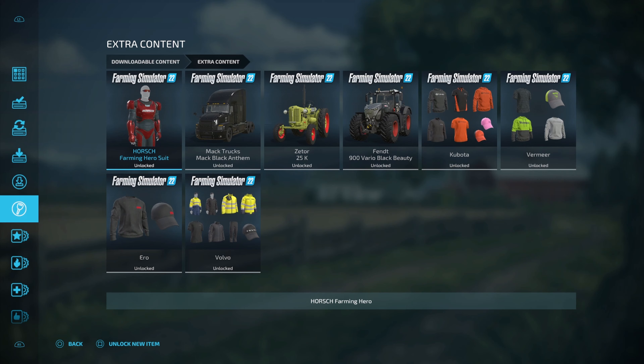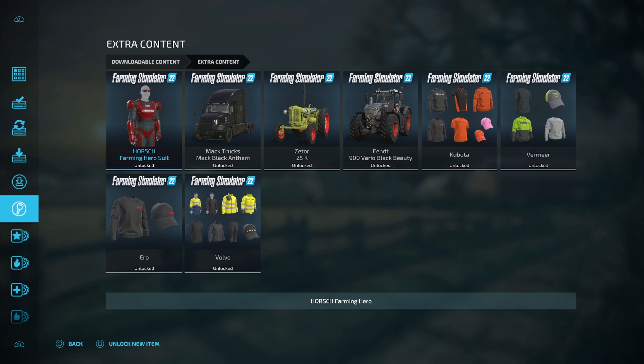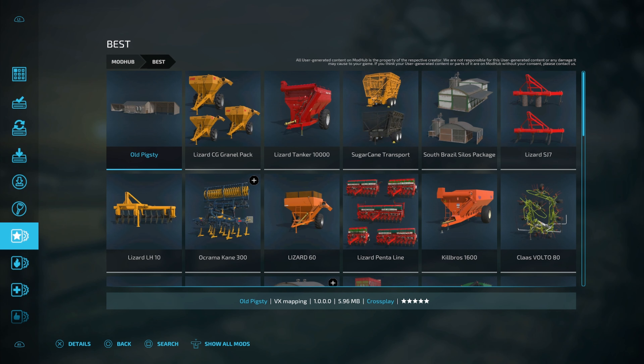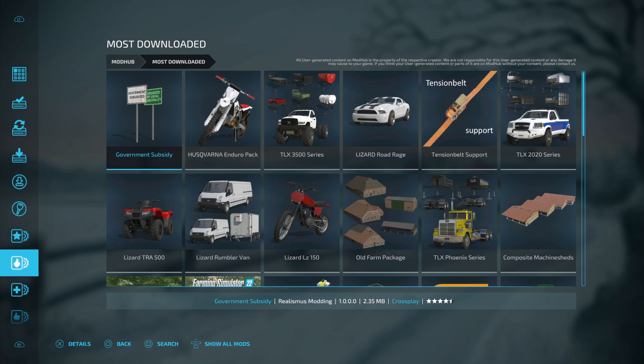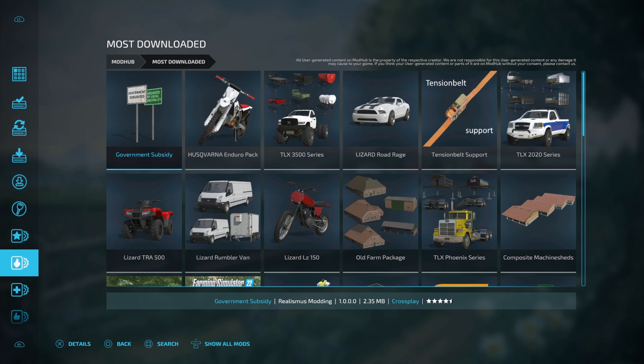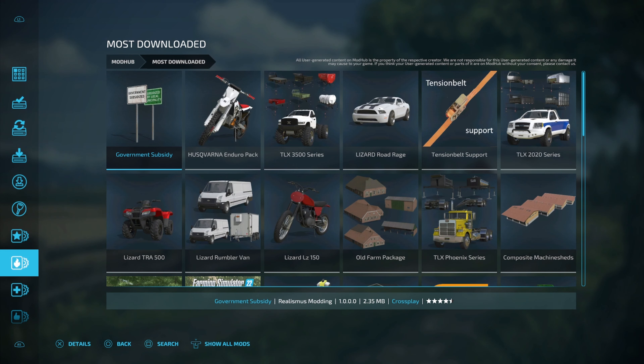Next, extra content — this is some other code things that we put in here. I really like that first one, the horse farming hero suit. You get a lot of these things with some of the other DLCs. Next is best — these are the ones that are rated the best. This thing right here is rated at five stars; it's an old pigsty. Look through here if you can't find other ones — maybe it'll give you some inspiration on new mods to try. Next, most downloaded — the number one most downloaded mod right now is government subsidy, and trust me, you're going to want to get this because that's how you're going to be able to cheat money into your game.